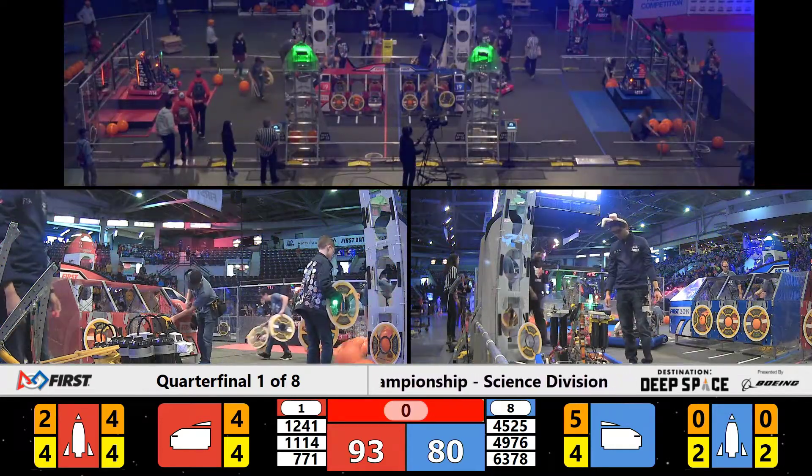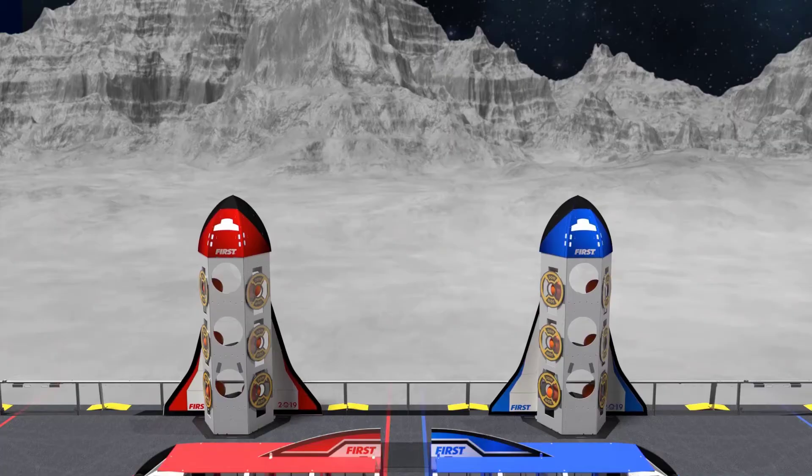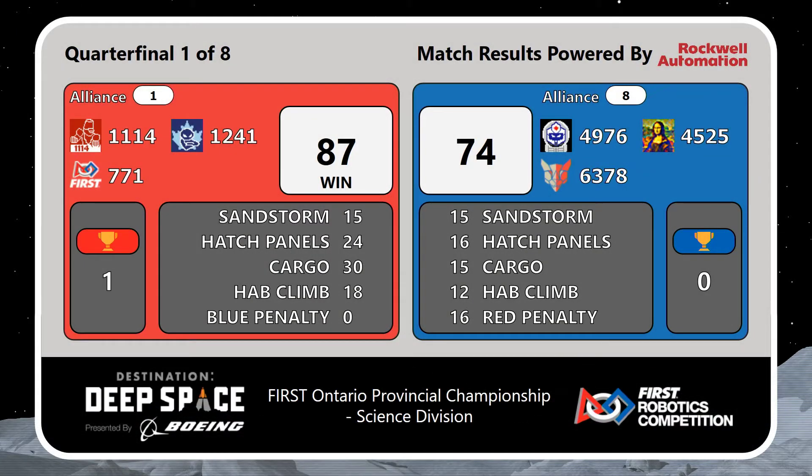Okay, you want to find the first-show score for quarterfinals one, match one — take a look at the big screen. Is it Red or Blue? Job well done, Red Alliance. They take that with the win of 87 over Blue Alliance, and it's 74. Job well done.